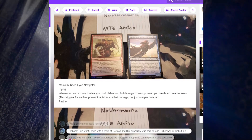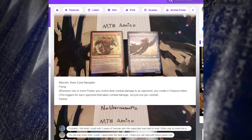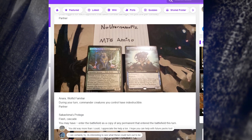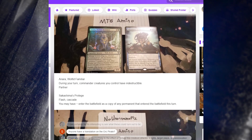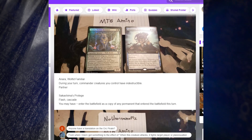We also have an Aura Wolf and Familiar, and Sakashima's Protege - it has flash and cascade. The text reads: you may have it enter the battlefield as a copy of any permanent that entered the battlefield this turn. That's a really nice ability.